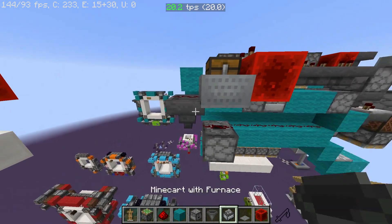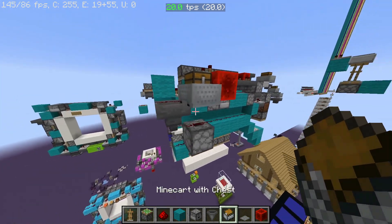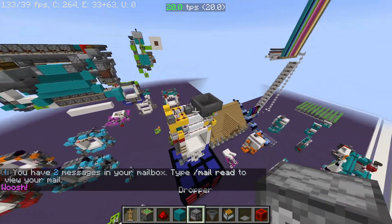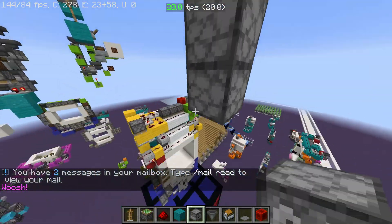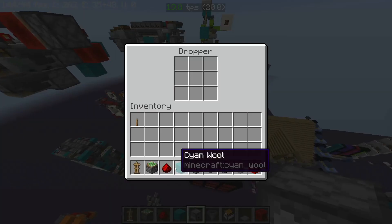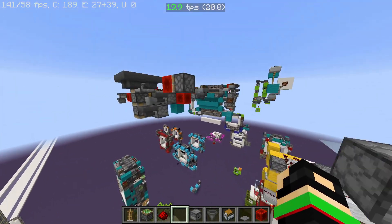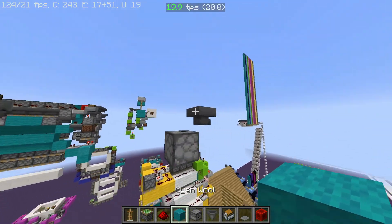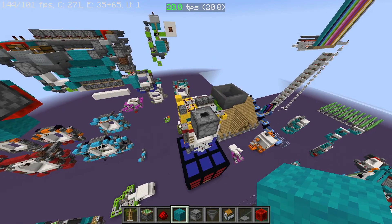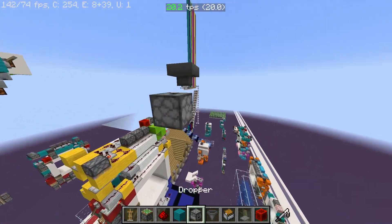You can also clip minecarts into hoppers - I'm going to show you how to do this now because it's quite hard. So if we just get a hopper right here, then we can get a dropper down here. We want the item to come up from here and go up into this hopper right there.